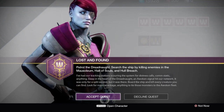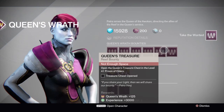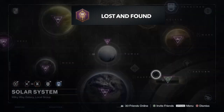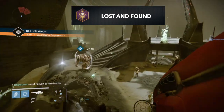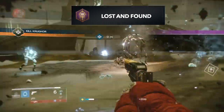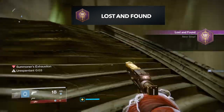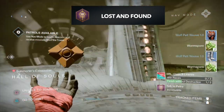Once you complete the Wolves of Mars quest, to get the Lost and Found quest you do have to wait until the next day — it doesn't have to be on reset, but you have to wait a few hours depending on the time of day. For this quest, all you have to do is kill Hive in three areas: the Hull Breach, the Mausoleum, and the Hall of Souls. The next quest step has you kill enemies in the Court of Oryx — I actually completed both at the same time. Just run a basic reciprocal rune in the Court of Oryx and you'll get that quest complete.